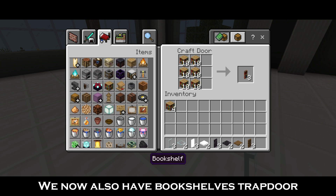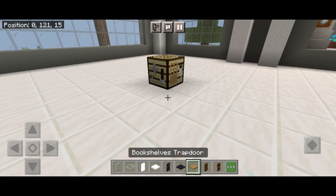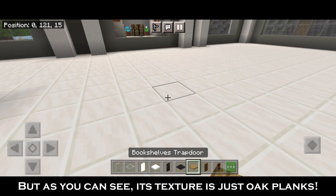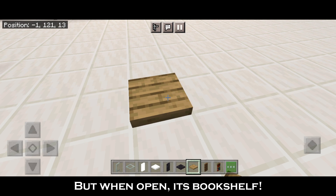We now also have a Bookshelves Trap Door. But as you can see, its texture is just Oak Planks. But when open, it shows the Bookshelf texture.